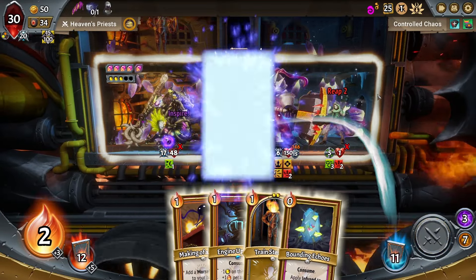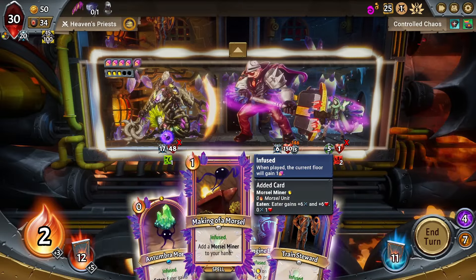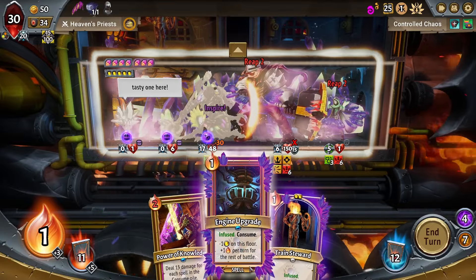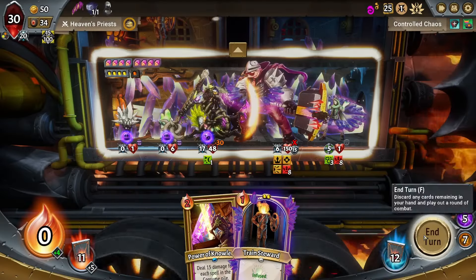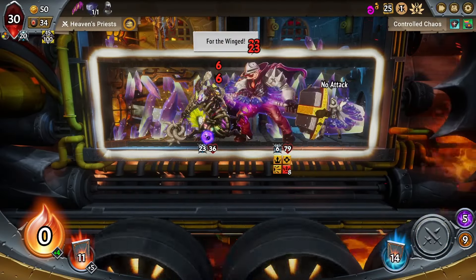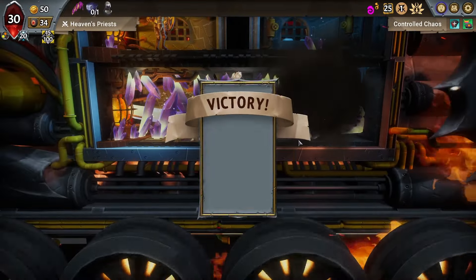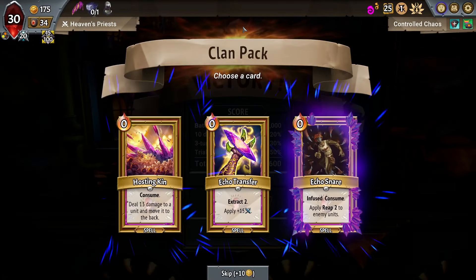So we have the reap, we can apply infused, we can make a morsel miner, we can get real big. Already have enough to kill. Everything's great — it's supposed to be out of turn. Six damage versus the meaty health we got, and off of gorge too. Really good. Now because gorge triggers twice, we're going to be looking for a lot of those gorge units whenever we get the chance.